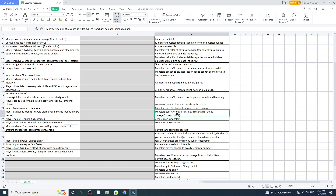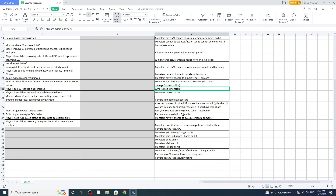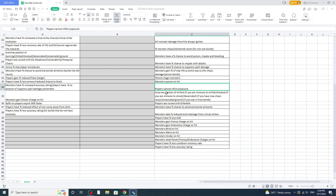'Monsters gain max life as extra ES' — since I'm a poison build, I don't care, my damage goes through ES and I do damage directly to their health ignoring ES. 'Increased magic monsters' — fine. 'Poison on hit' — I don't find this threatening at all, definitely run this. 'Players cannot inflict exposure' — I don't really care, even Necro DD can kill bosses without exposure by just using Desecrate and Val DD.